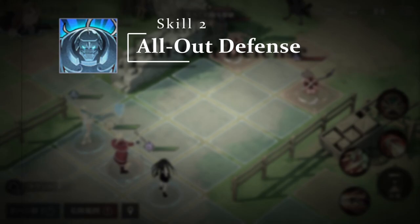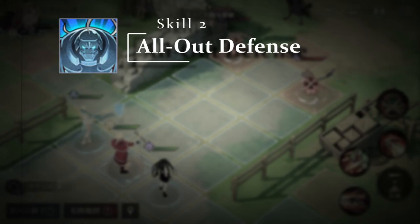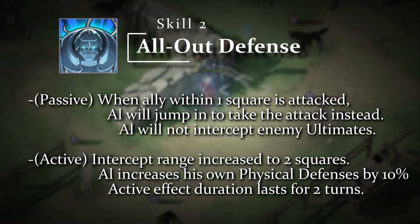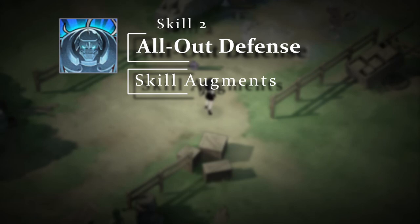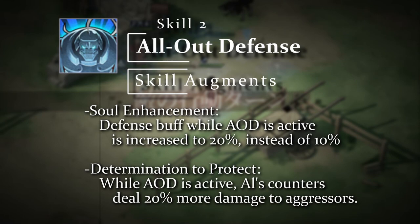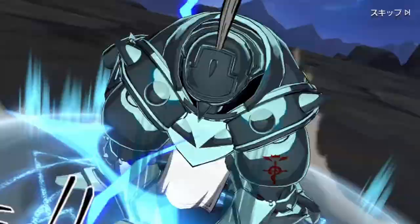Alphonse's Skill 2, All-Out Defense, is a fairly common ability with most body-type tank units. All-Out Defense allows Al to jump in and defend an ally when they get attacked by an enemy from farther away than usual, to a maximum of two squares of protection instead of just one. He'll also increase his physical defenses by 10% while All-Out Defense is in effect. The augments are both solid options — Soul Enhancement boosts All-Out Defense's physical protection to 20%, making Al harder to take down, while Determination to Protect boosts All-Out Defense's counter-attacks by 20%, making Al hit his aggressors even harder.